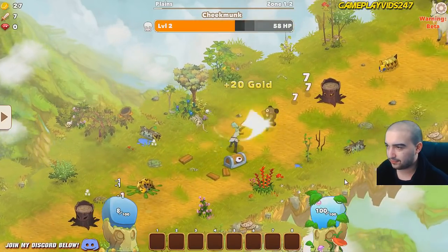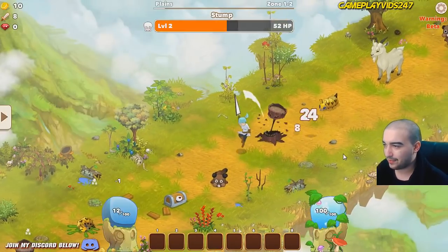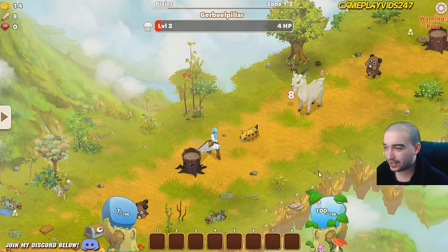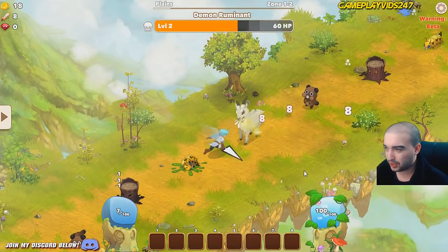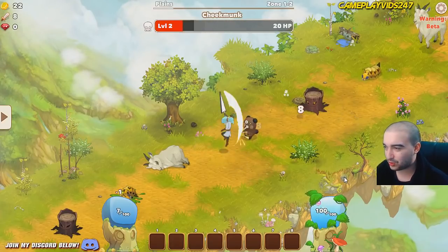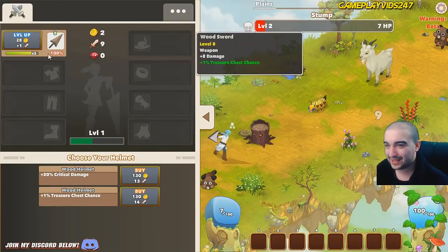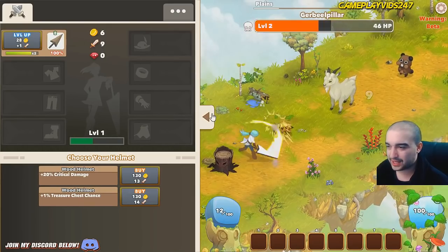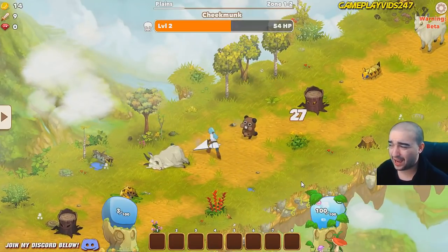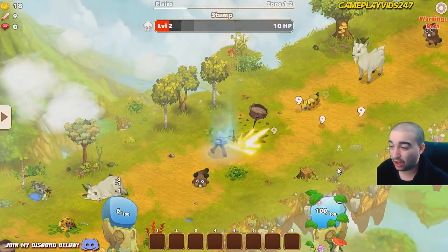Going to try and smash through this chest — 20 gold from that chest. I need to try and get my sword to level 10. Then we get a nice damage increase. Ideally you want to level up your items by 10 levels each to get the nice damage bonus. So that meter there represents how much damage that weapon's doing overall — the more gear you get, the more the percentage is going to spread around.